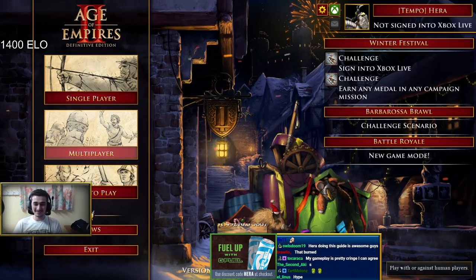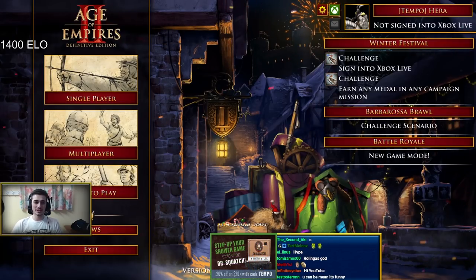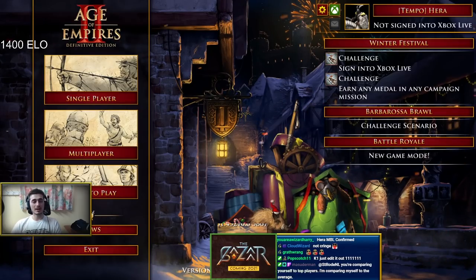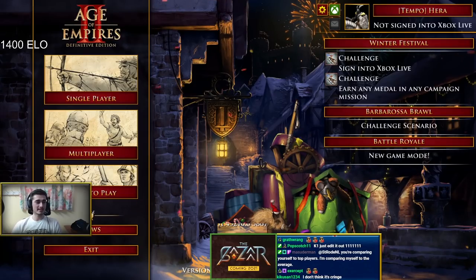Okay, so what are we doing today? Guide time. We're going to be taking a look at 1400 ELO and I've got a few tips for you guys. Last time we did the man-at-arms into archers build; this time we're going to do another adaptation build, but this time it's going to be the scouts build.